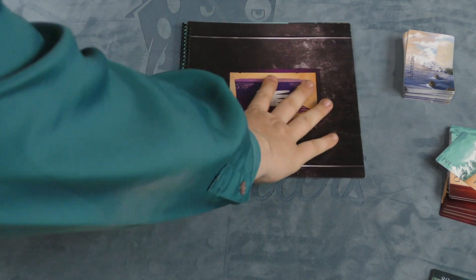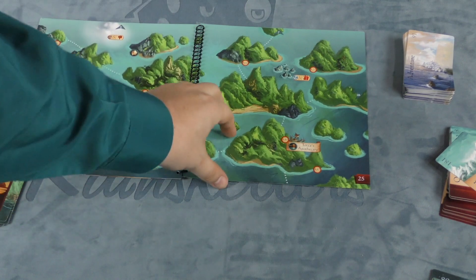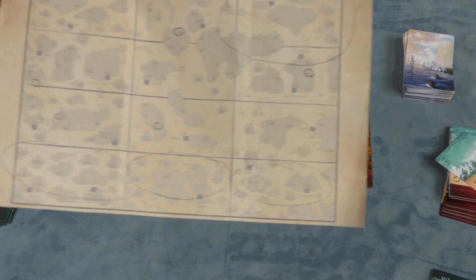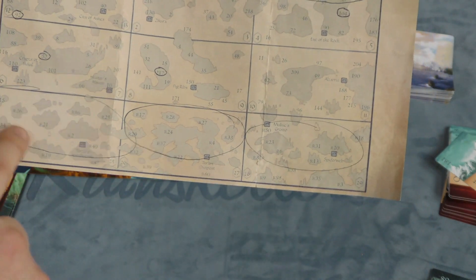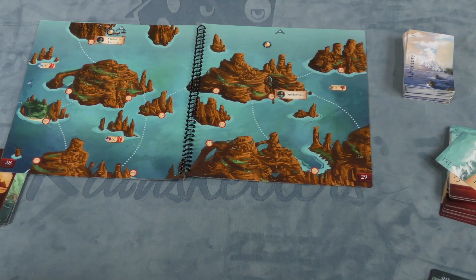So you have this extra book here, and it has maps. There are several maps in the book. I've marked in the main game these three bottom ones, and there are eight new pages worth of maps here.